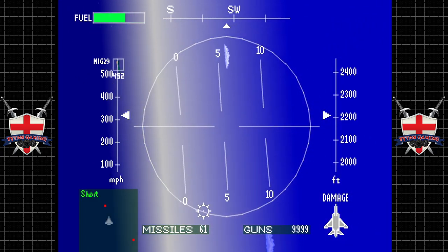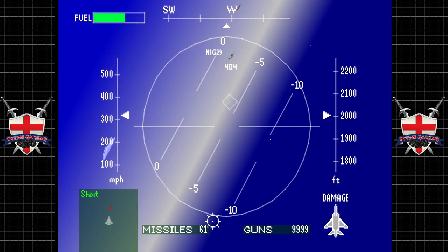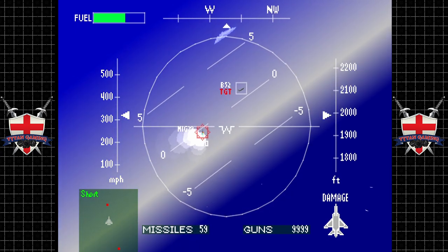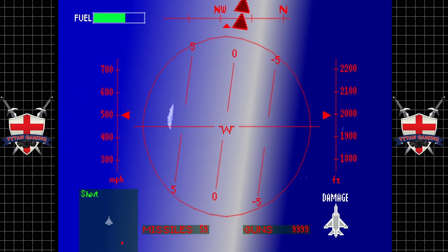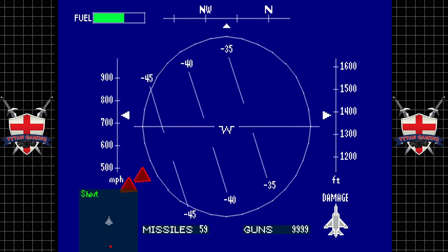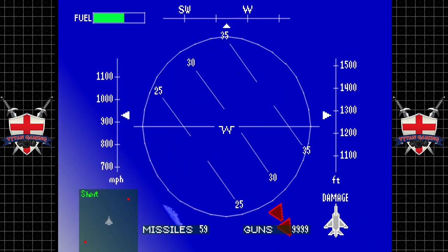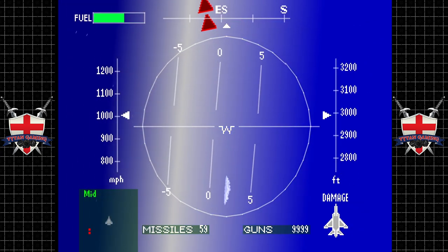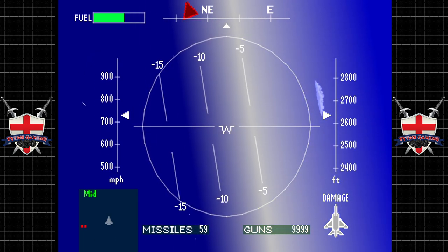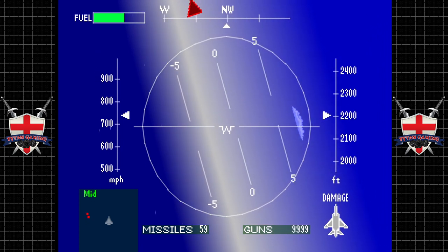Let's see if we can't kill as many of these MiGs as possible. You're just a paycheck, friend. We've been engaged - talk about hitting the deck. Do they have some stealth fighters here too? Possible. This jet is fast as hell.